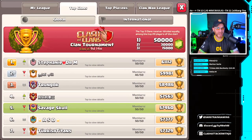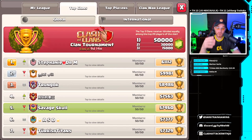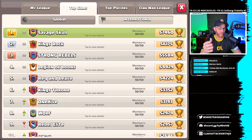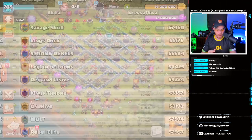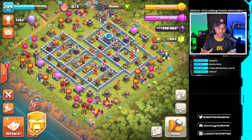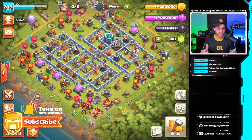Hey, what's going on guys, my name is Joe and today we are over here in the number five clan in the world, Savage Skull. On the global charts they are listed number one on the international charts — this clan is rock-starring it. I'm basically over here to learn some strategies. Scattershots are being incorporated into the game at Town Hall 13, and I am in Legends League but only around 5300 on the chart.